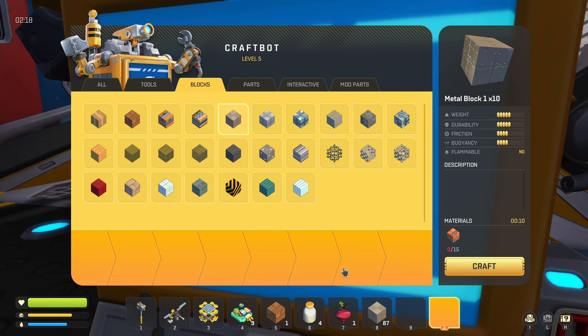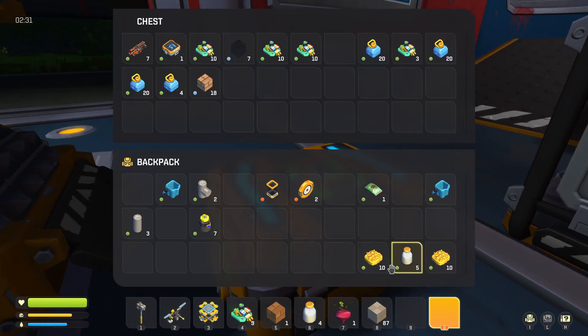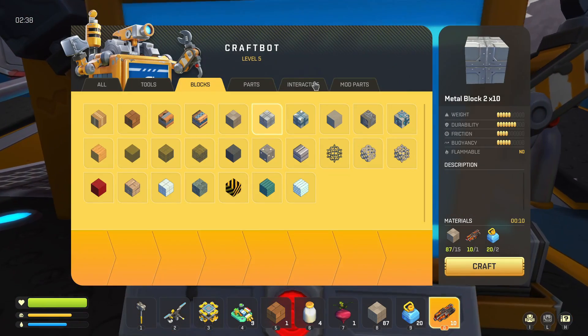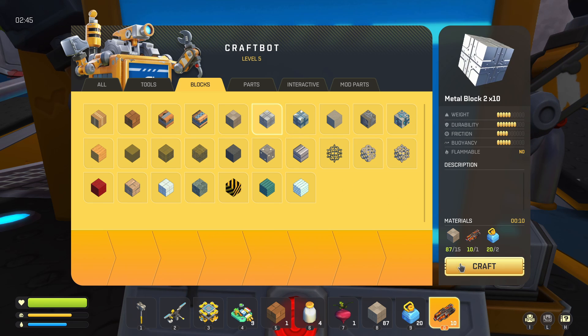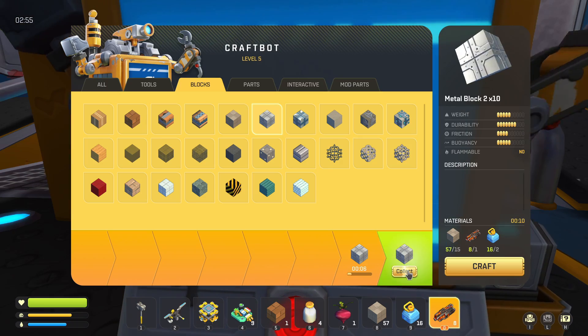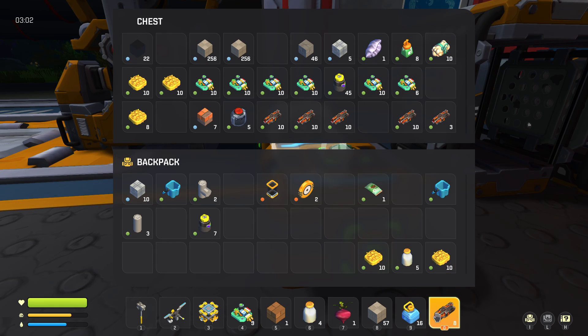First I'll just show you how to craft a block manually. I have the metal block one in my inventory, so if I wanted to craft metal block two I would have to have the embers and the water. Say you go into the craft bot and you want to turn your metal block ones into metal block two — you'd have to have the items in your inventory, hit craft, wait for them to finish, hit collect once it finishes, and then go over to your chest and put it back in.